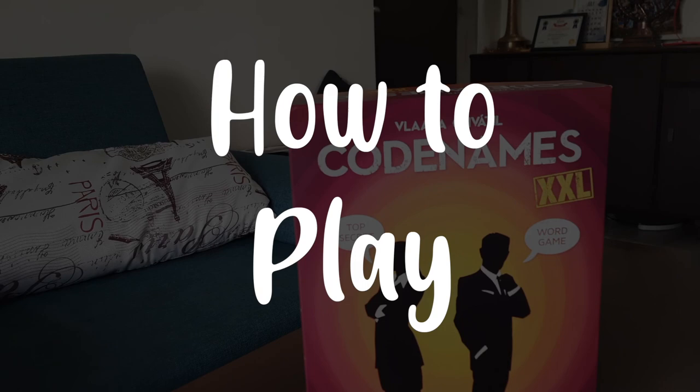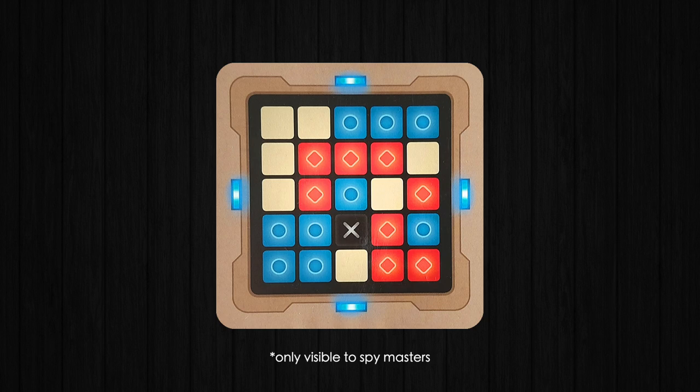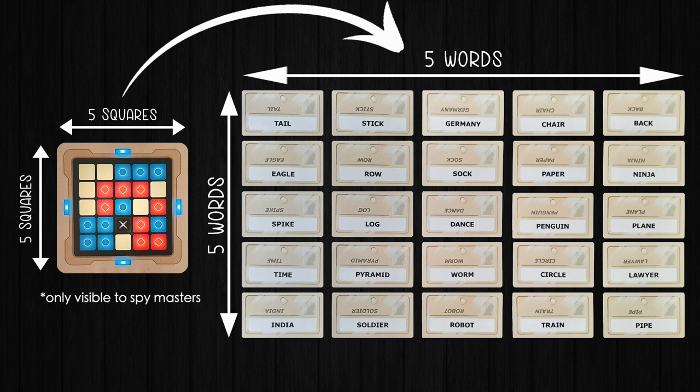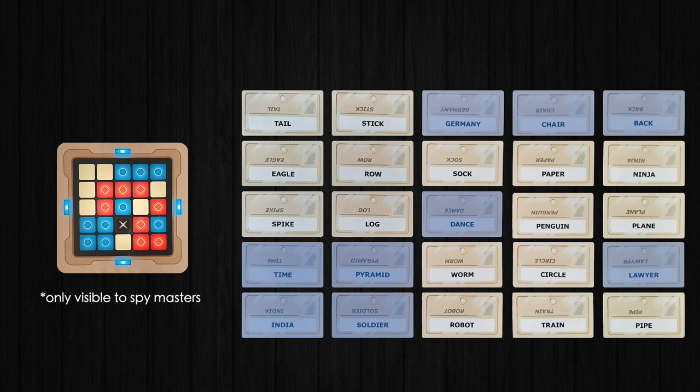Now let's see how the game is played. If we look at the key card, there are squares in different colors arranged in a 5x5 grid — matching the board where you have also arranged your words in a 5x5 grid. The squares highlighted in blue are the blue team's words, and the squares highlighted in red are the red team's words. The Spymasters must remember that their team members need to guess all of their colored words to win.